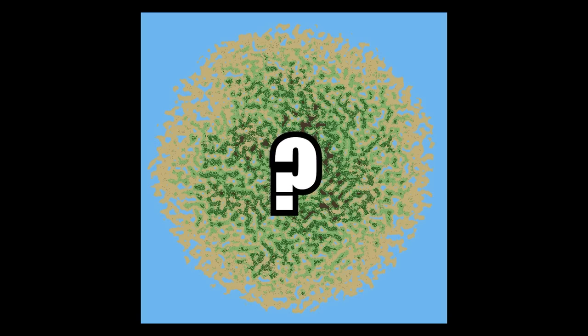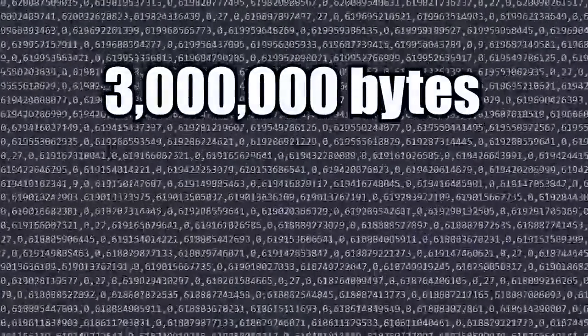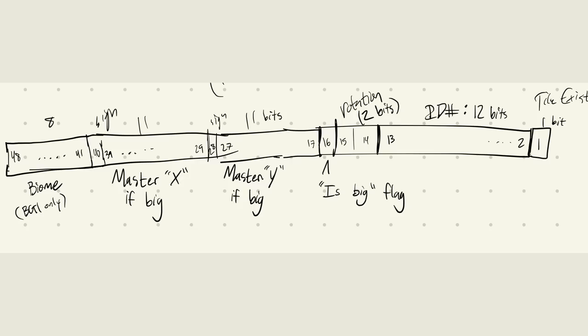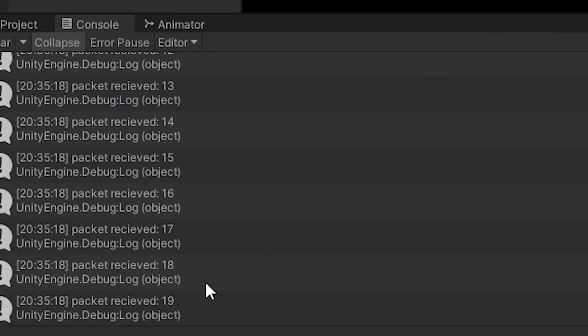Next comes a tough challenge: how do we send over these huge maps to the player who joins? There are about 3 megabytes of map data, but we can only send messages that are 65 kilobytes. I won't bore you with the details, but I had to pack all the tile data very carefully into 64-bit variables and send them over in packets. Here you can see the joining player receiving the packets, then constructing the map.